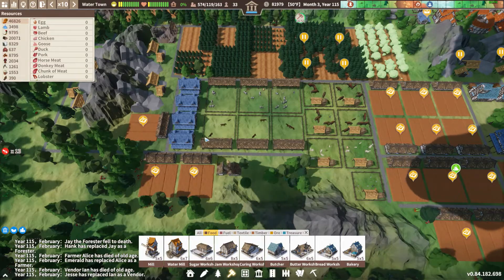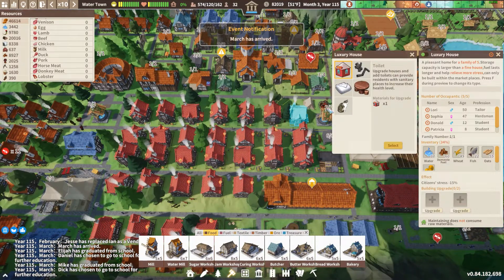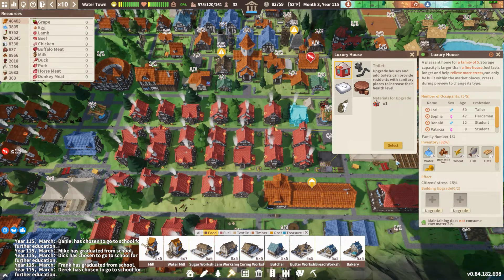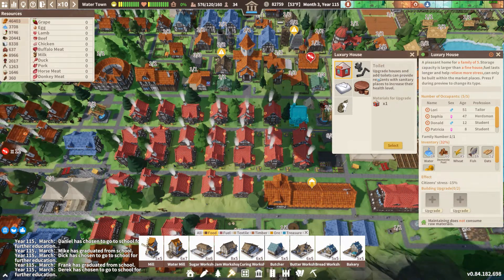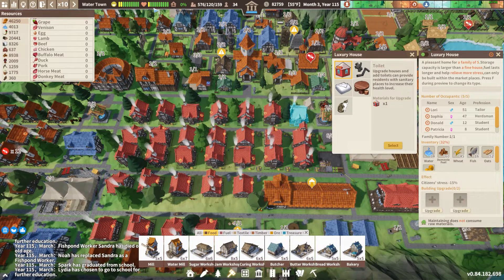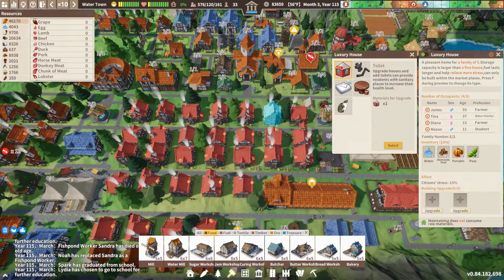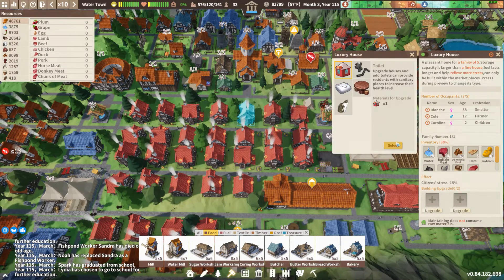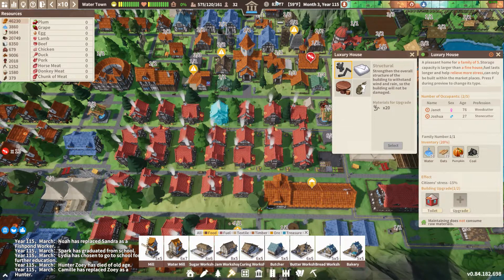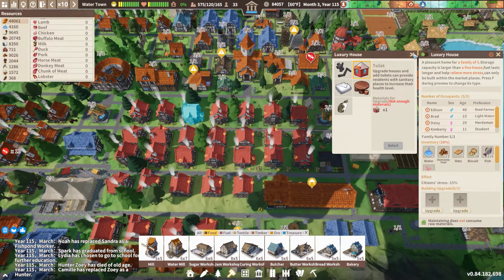A ship came in and we finally got some toilets — we've been talking about this for a while. We can use one of these upgrades for a toilet — it provides residents with sanitary places to increase their health level. Health hasn't been in a bad place, but hopefully this gives us a little bump. These are 3,300 coins apiece so I was only able to buy four. I also traded a bunch of stuff for them.